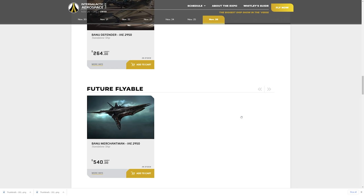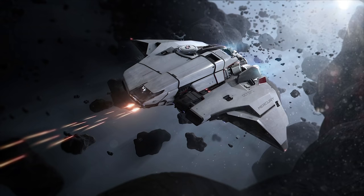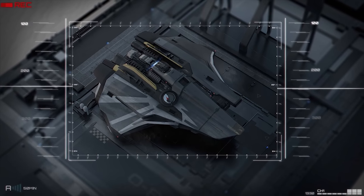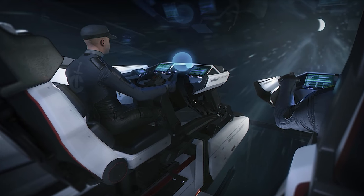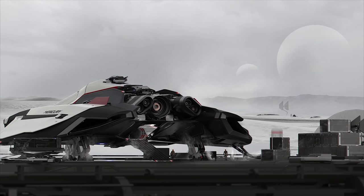Tell me what you think in the comments below — are you picking anything up? Are you digging the Banu Merchantman? Were you hoping for a bit more on Alien Day? Are you enjoying the Intergalactic Aerospace Expo? Each month we have a ship giveaway; for November we're giving away a Mercury Star Runner. This highly anticipated multi-role ship is great for small to medium-sized crews that want to do a bit of everything — cargo running, data running, missions, combat, smuggling. All you've got to do is comment on any of my November videos, including this one.